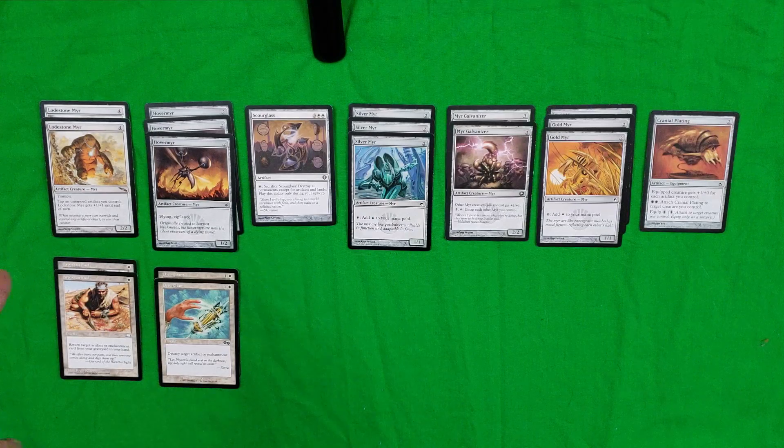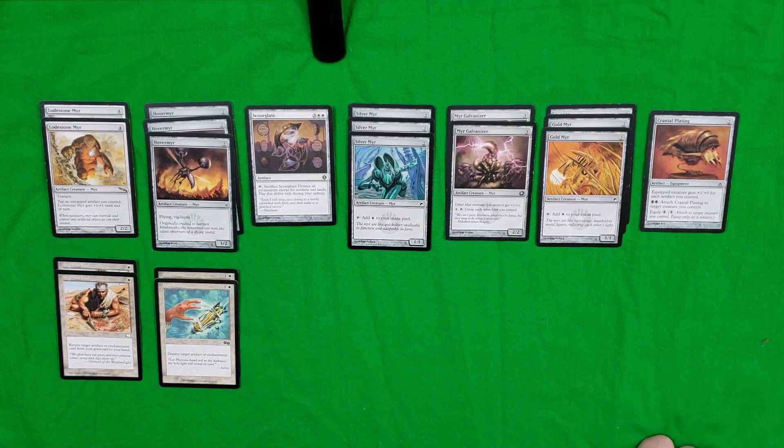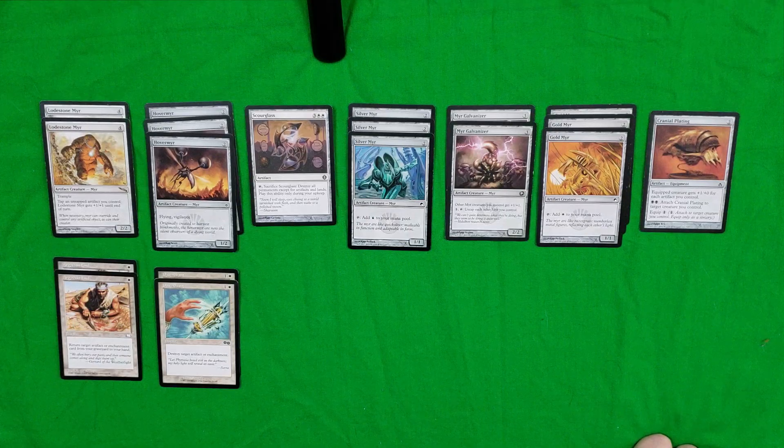The Lodestone Myr costs four colorless to cast. Even though it's only a 2/2, it does have Trample, and you can tap untapped artifacts you control to give Lodestone Myr +1/+1 until end of turn. Hover Myr was something I added at the last second because when creating tribal swarm-style decks I often come across opponents with Flying and rarely have an answer for that. With Hover Myr, at least I have a 1/2 flyer with Vigilance for only two colorless — not a bad card to have, especially for the price.